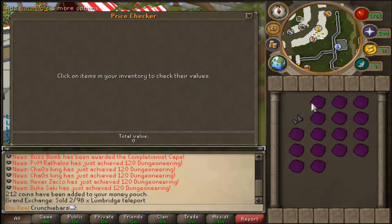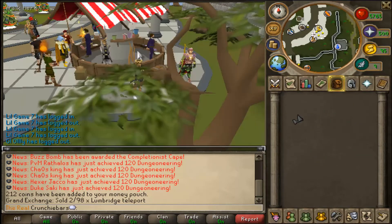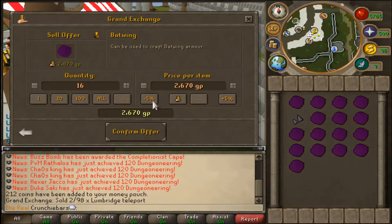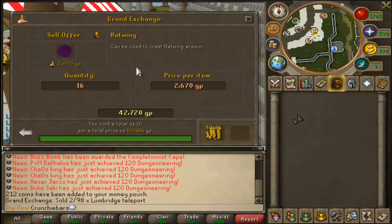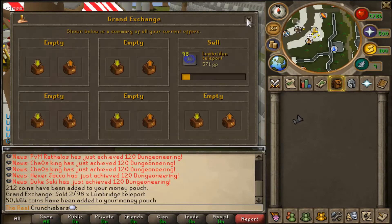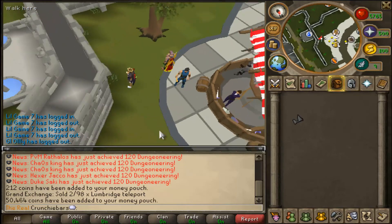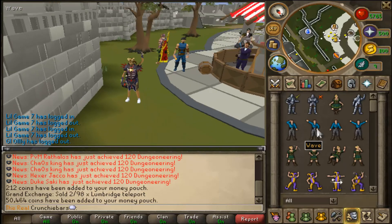I'm at the Grand Exchange now and I've got plenty to show you how much they're worth. If I price check them you can see they're worth 2.6k each — a couple of weeks ago they were only 1.1k, so demand is going up and affecting the price. When you sell them at market price the buying price is actually roughly 500gp over the price checker value. That's pretty much it guys, I hope you enjoyed this and I'll see you in my next video.